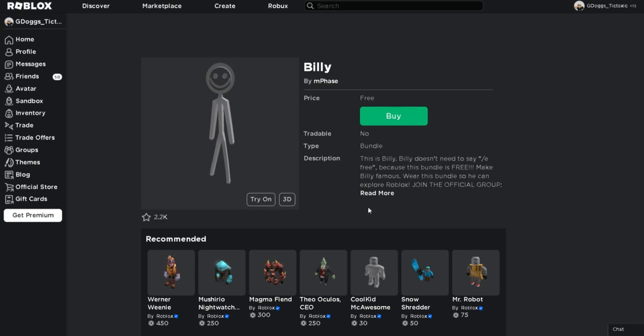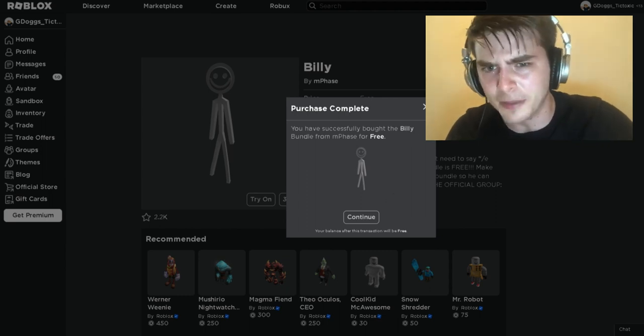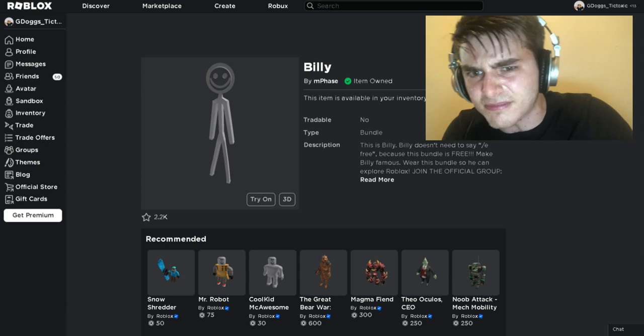The new free bundles have come to the avatar shop. You can get them from the link in the description below. While the avatars look cool, they all have a different part in dynamic heads if you want to mix and match them with other stuff.